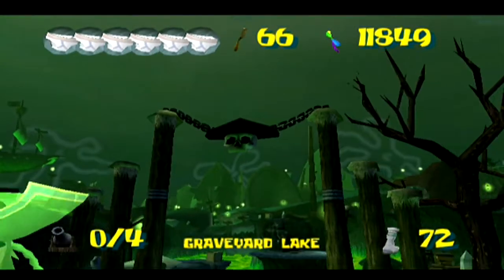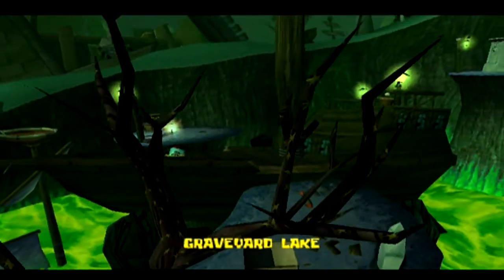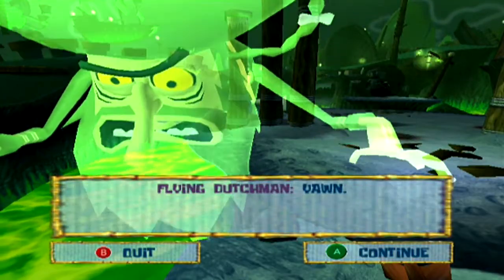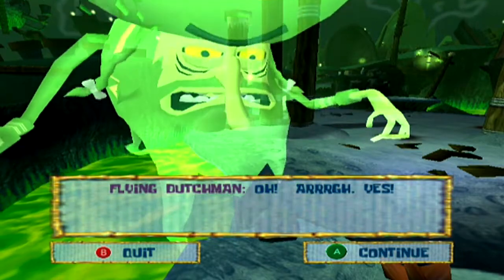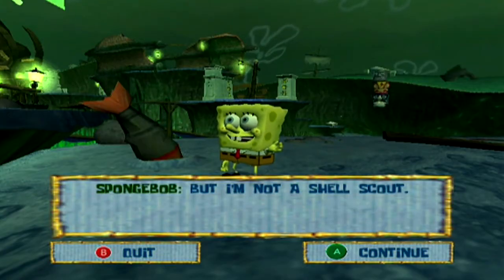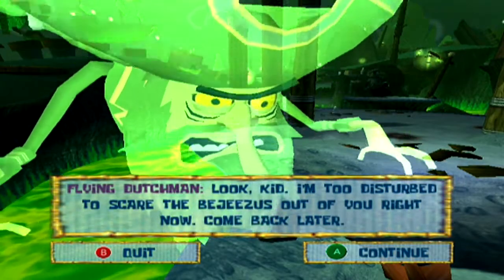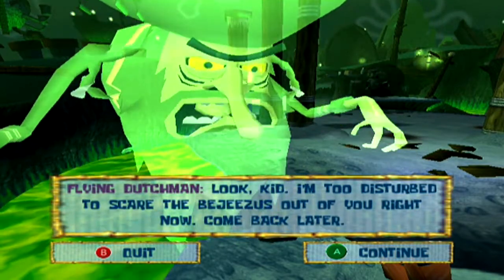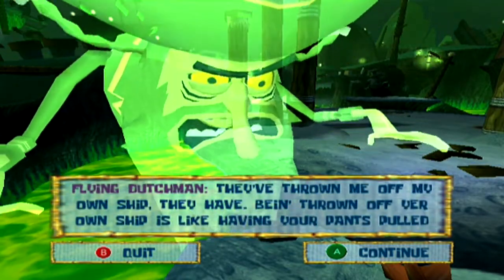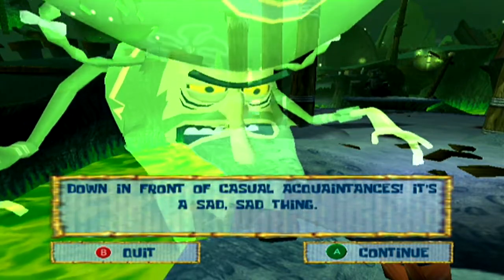Graveyard of ships — somewhere among this haunted mess, a fearsome specter waits. Oh look, it's a genie. Who dares disturb the Flying Dutchman? It's me, SpongeBob sir. I don't need any cookies. But I'm not a shell scout. The shell scout? I guess that's what they call them underwater. Look kid, I'm too disturbed to scare the bejesus out of you right now. Come back later. What's the matter? It's these darn robots. They've thrown me off my own ship. Being thrown off your own ship is like having your pants pulled down in front of casual acquaintances. It's a sad, sad thing.